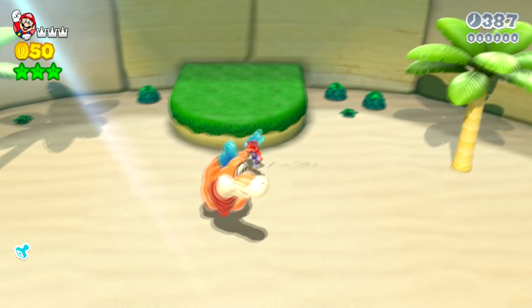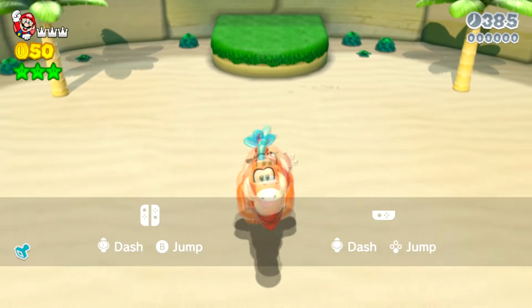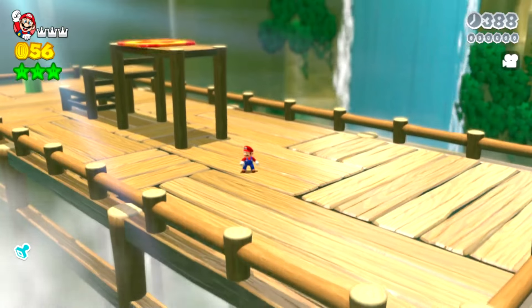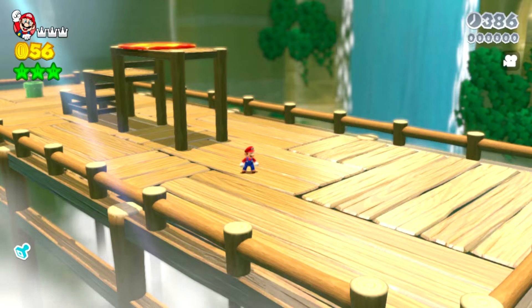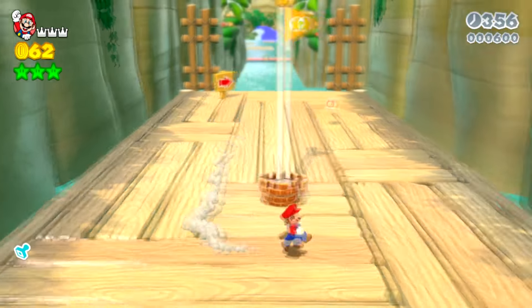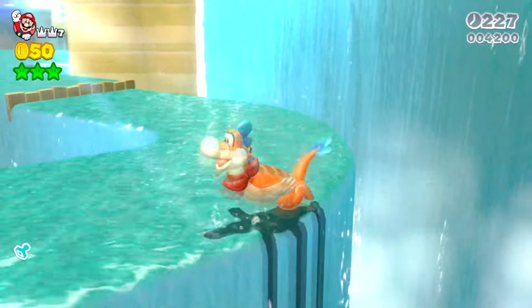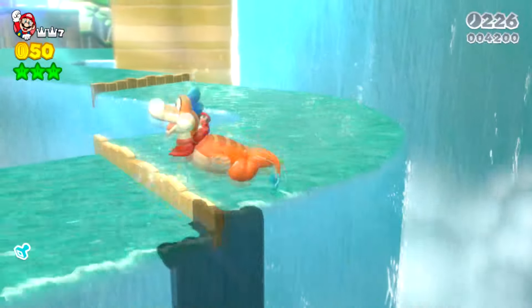Today we push the limits of Super Mario 3D World modding by making World 1-4, Plessy's Plunging Falls, backwards. I edited the level so you start where the goal flag is, and the goal flag is where the player's normal starting position is. I have unintentionally created the most difficult Plessy level that I have ever played.